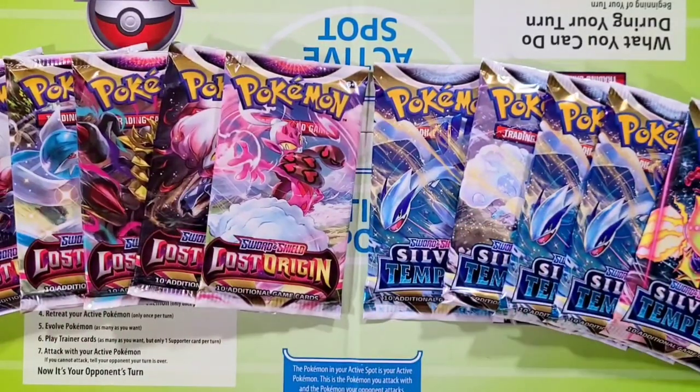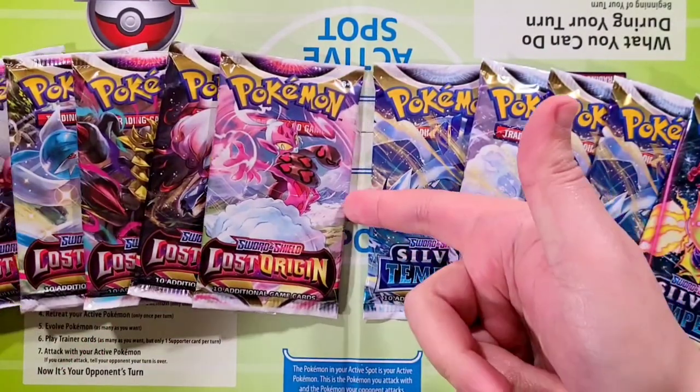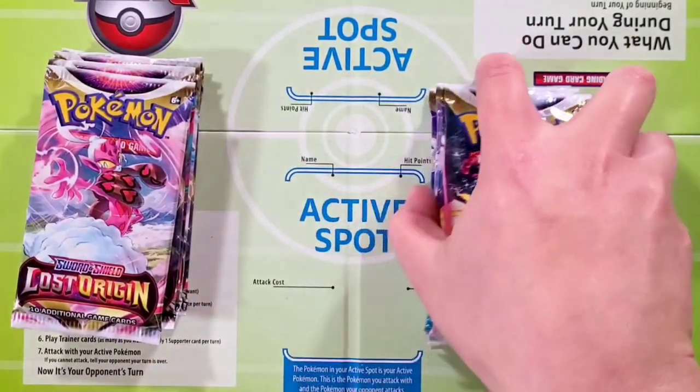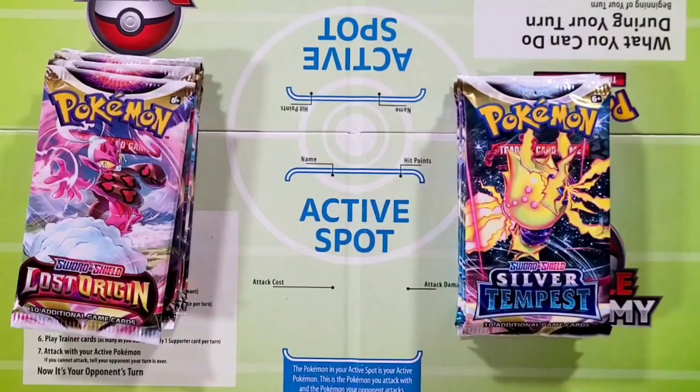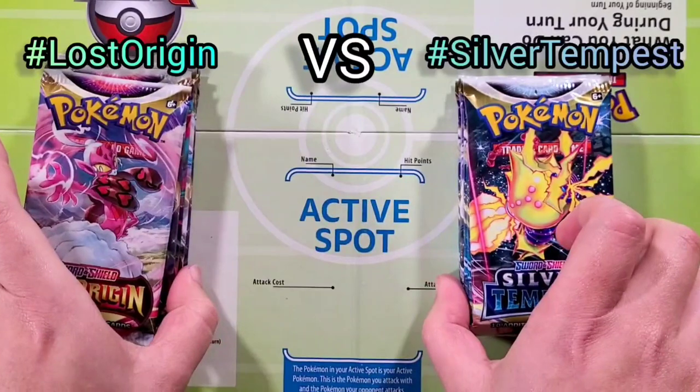We are going to be doing a five-on-five Lost Origins versus Silver Tempest. This will be team left and this will be team right. Go ahead right now in the comment section, put down which side you're going to be, either team left or team right, hashtag Lost Origin, hashtag Silver Tempest. We're going to go ahead and get to this right now.